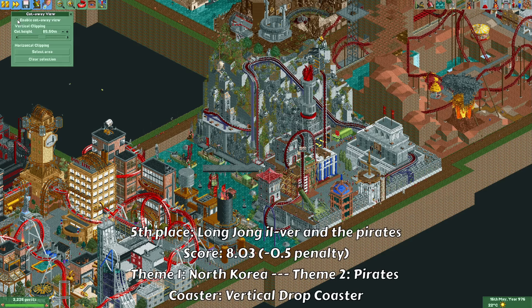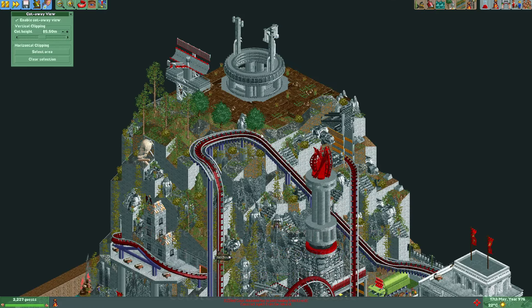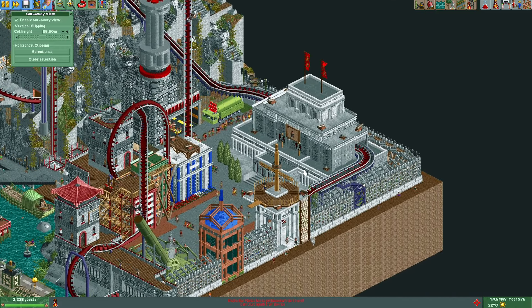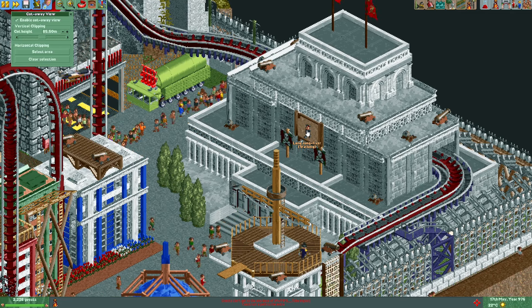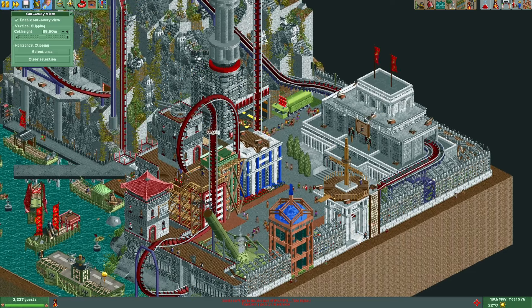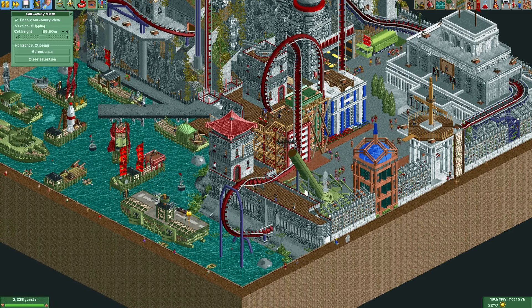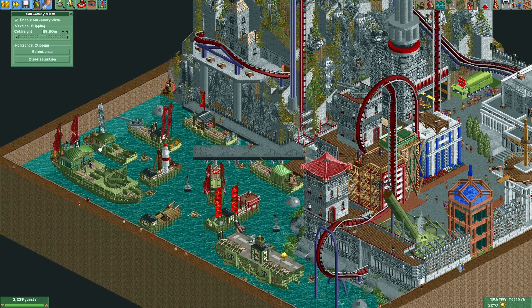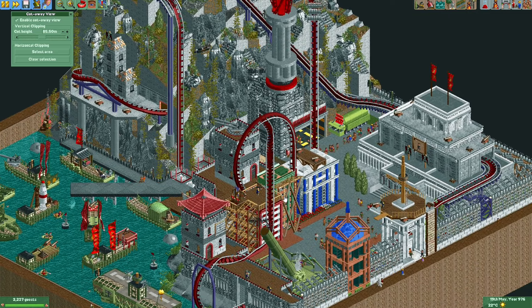Next is the plot from Long Jong Ilfer and the Pirates. This team had to combine the themes Pirates and North Korea, and they had to create a vertical drop roller coaster. You can definitely see the North Korean theme with a big blocky castle and an image of the great leader Long Jong Ilfer. There's lots of war machinery and a big cannon, along with a pirate fleet.